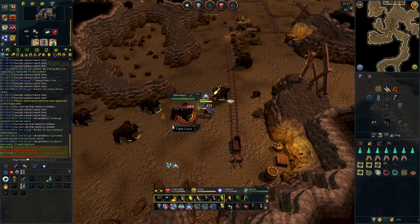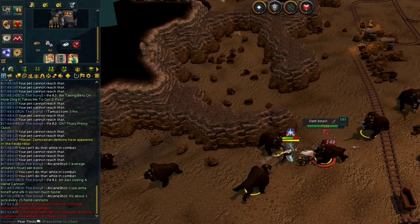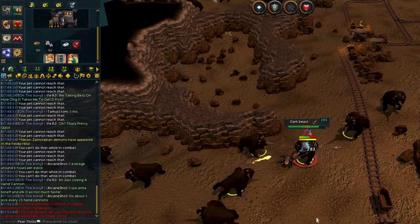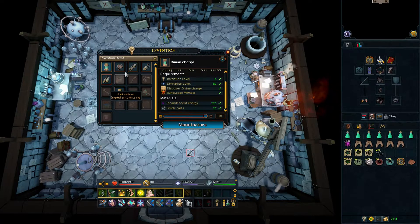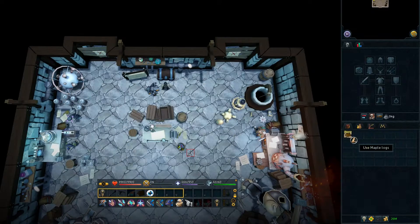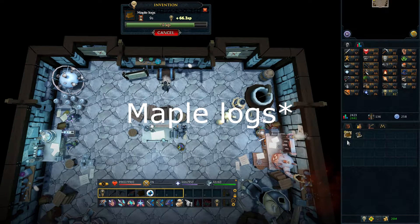After dismantling around 8 sun spears and reaching 62 invention I had run out of divine charges, which I was expecting to happen at some point. Luckily I had a fair amount of brilliant energies banked and only needed simple parts. These were gotten through disassembling things such as logs, and considering I had a ton of maple logs from my kingdom I did go ahead and disassemble around 30,000 maple logs.